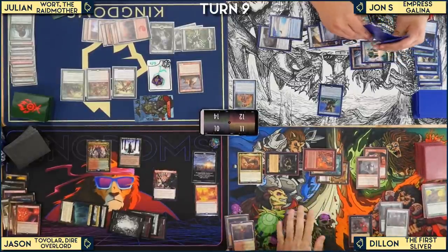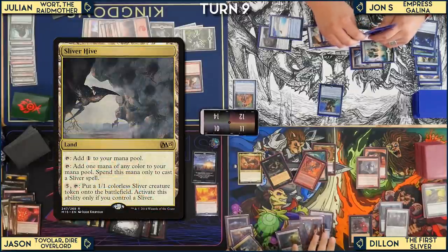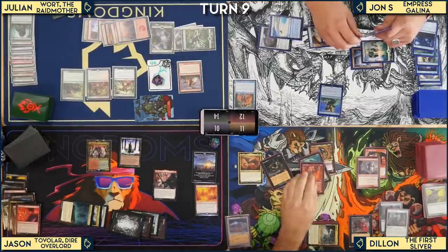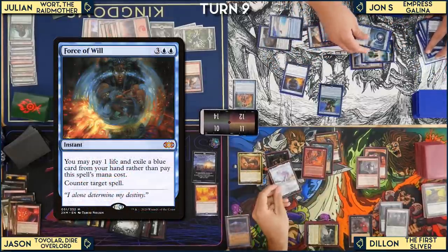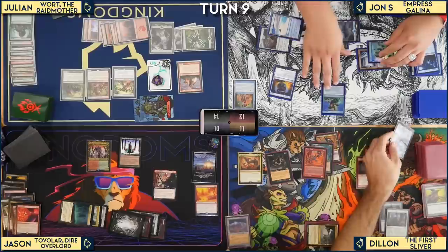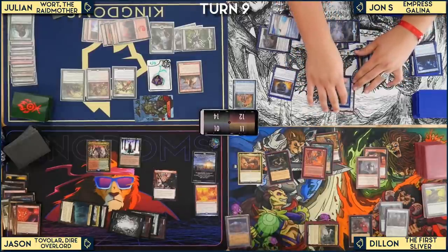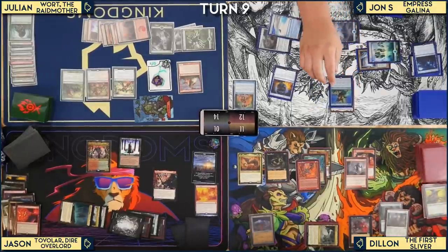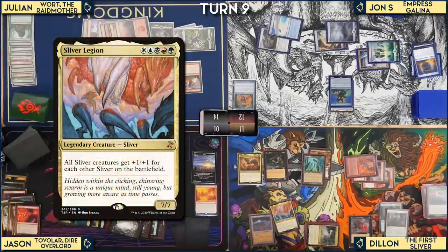Dylan pays 2 life with Phyrexian Reclamation to return a Sliver to hand and gets Siphon Sliver. Jason draws and doesn't get a flip since it's not night. He plays Talisman of Impulse and equips Embercleave to his commander, then passes. Julian draws — it's not night — and decides to end the game. Julian taps all his mana.